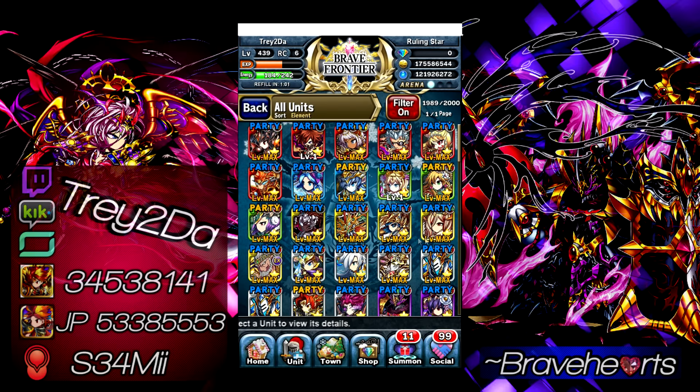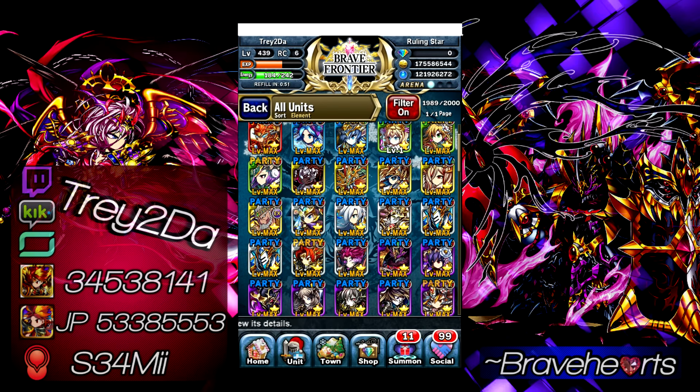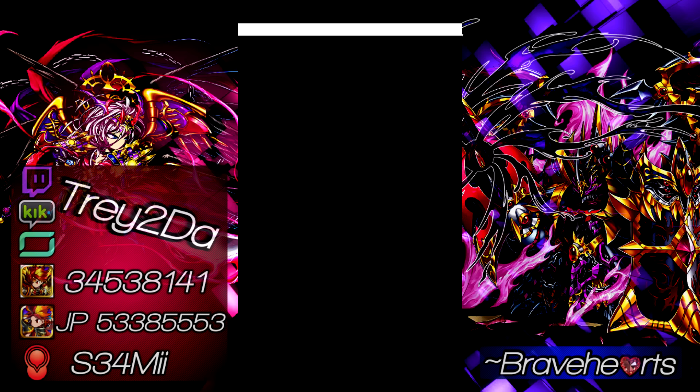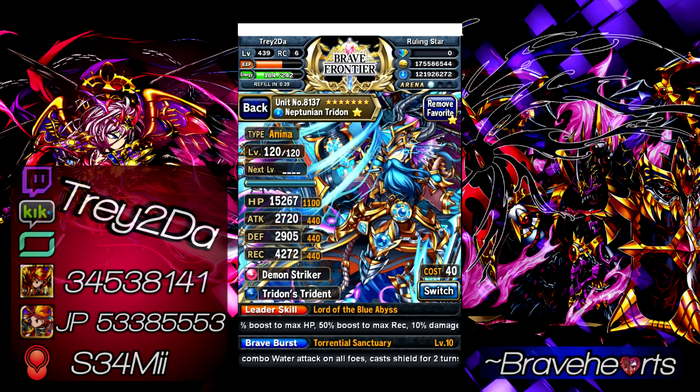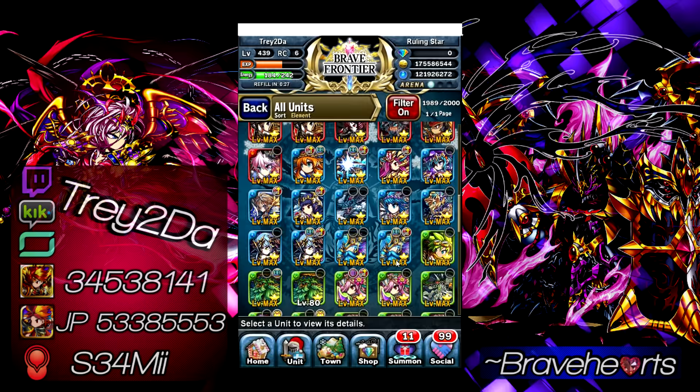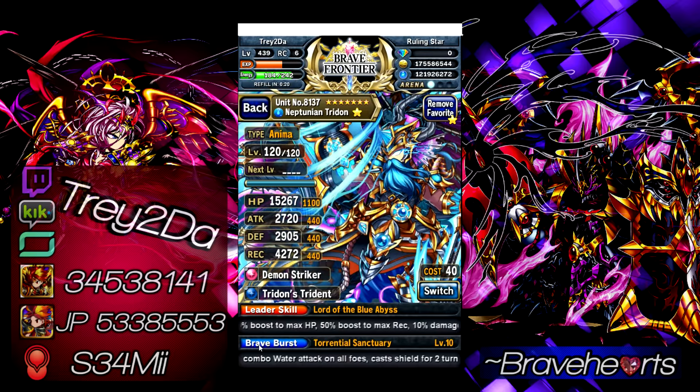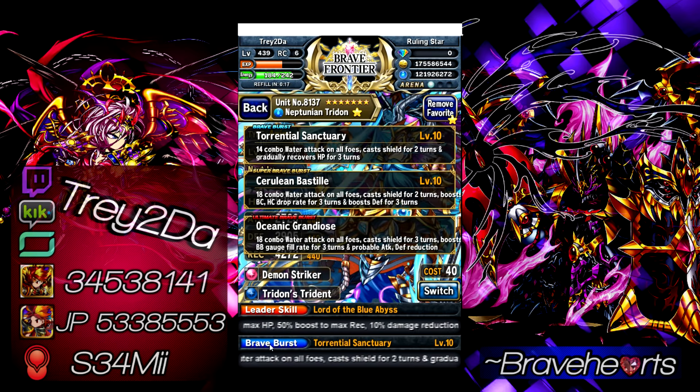Let's keep the countdown moving. Number 3 unit on my list — mainly because of his flat-out versatility and usefulness from day one — because he does what no other unit can do. Number 3 spot in my opinion goes to Neptunian Tribe. The thing he can do that no other unit is able to do is his shield: his shielding ability on his BB, SBB, and UBB increases your unit survivability by a very great amount.